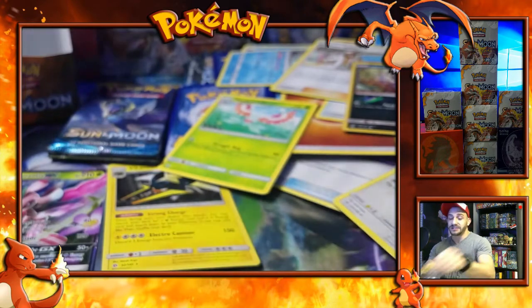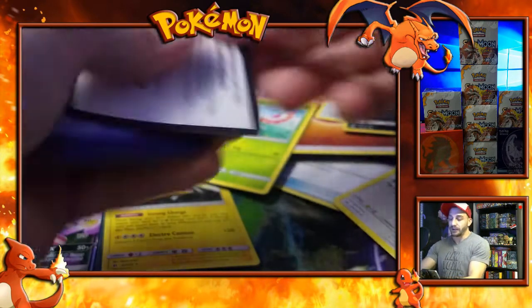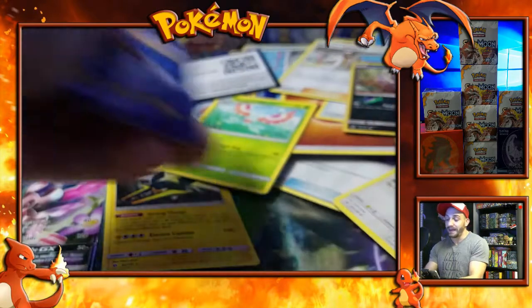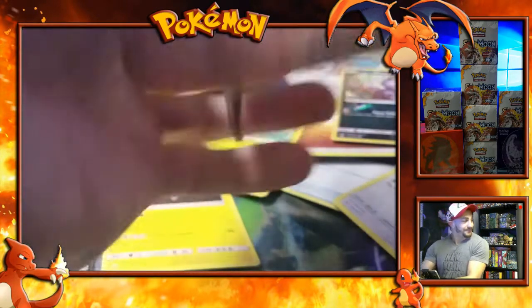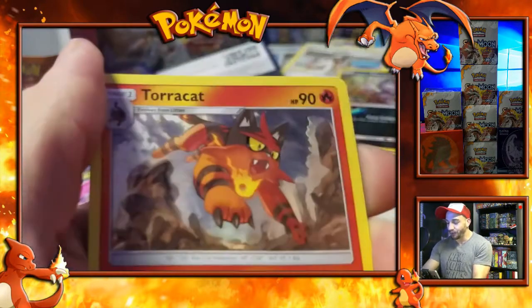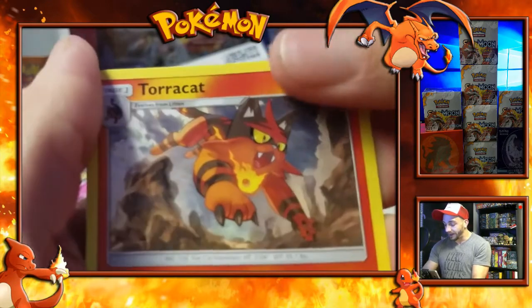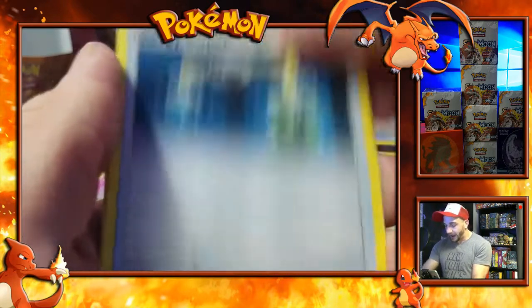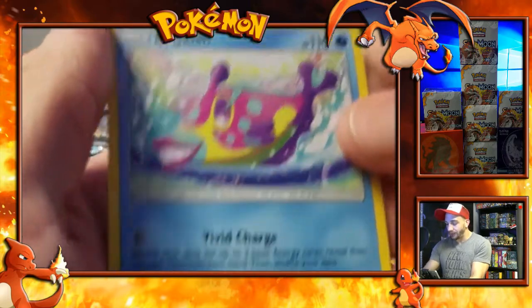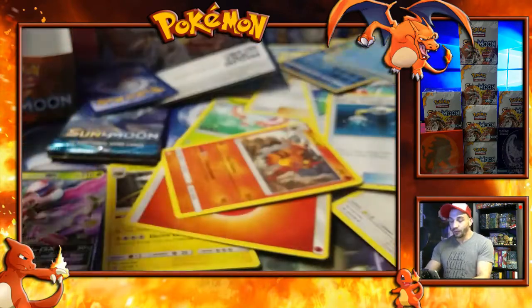Punky's going to be opening up her set on Saturday — or Friday, probably Friday because she's not that patient. Fighting Energy, Crushing Hammer, a Torracat — that thing looks awesome — an Energy Switch, a Pelipper Reverse Holo, and a Bewear non-holo Rare.